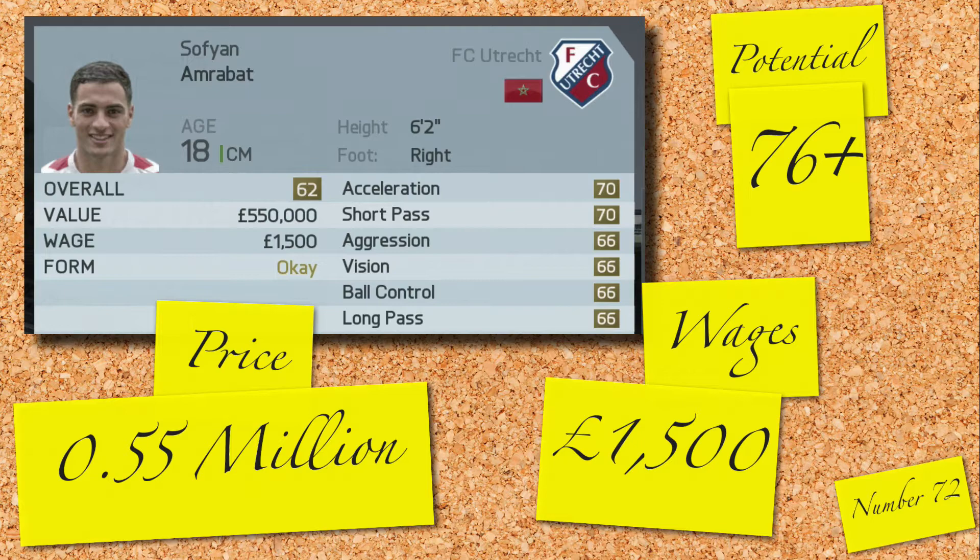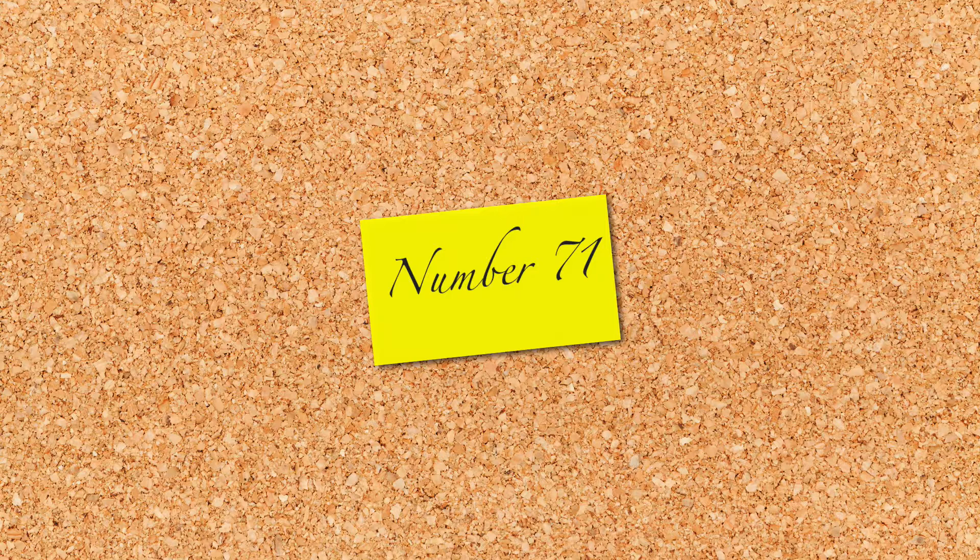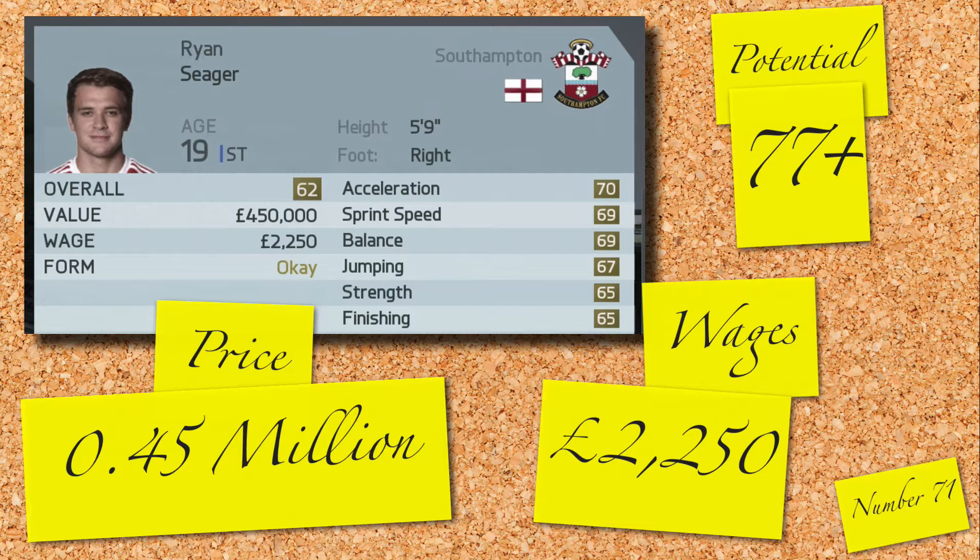The last player of this episode is Ryan Seager — an English striker, 5 foot 9, 62 rated and 19 years old. Nothing to really talk about in terms of stats, fairly well rounded. He's got a potential of 77 and you can get him for 0.45 million and 2,250 a week. If you've investigated him and like what you see, go and get him.